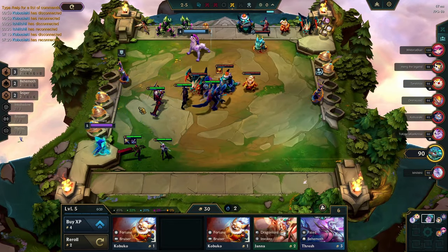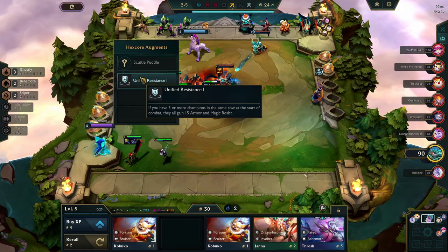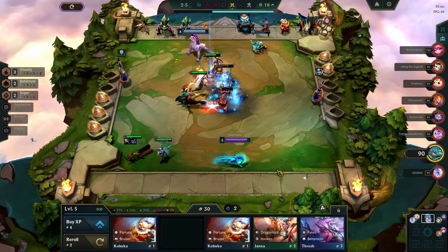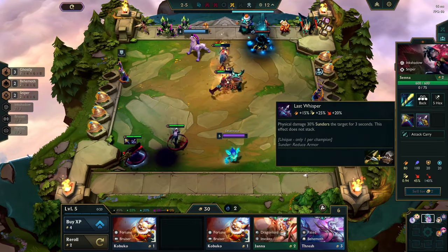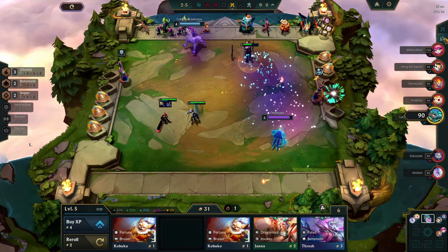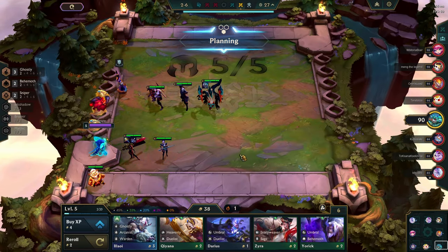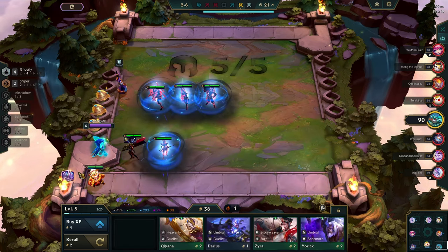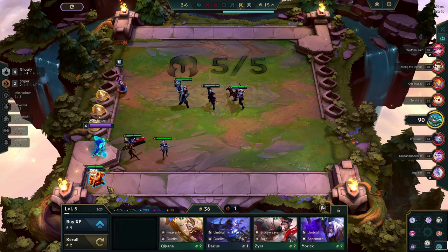We get an extra unit and we get the unified prop, so that's a bonus. We got a good amount of damage saved up some health. We have 4 Bosses — we give the item to Aatrox because it's the strongest tank unit we have right now.